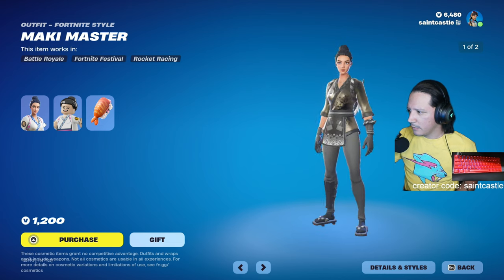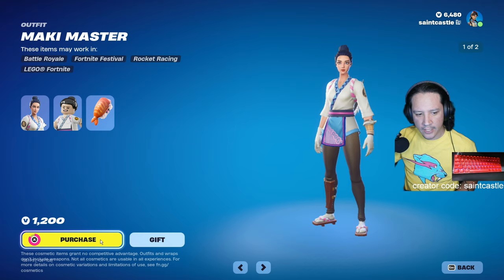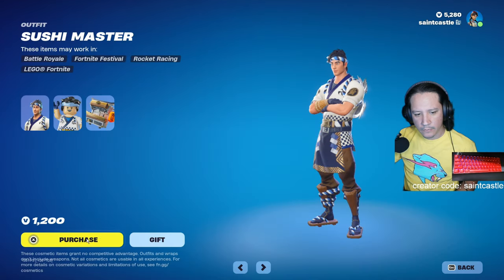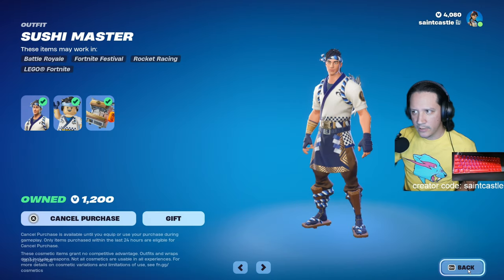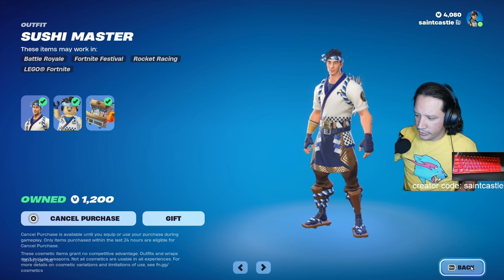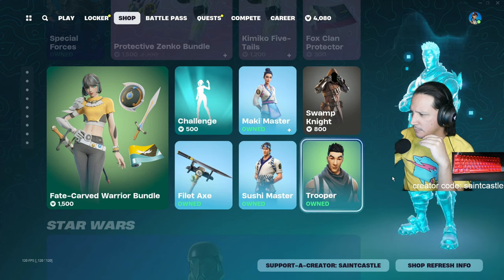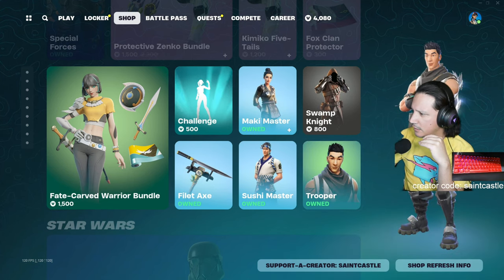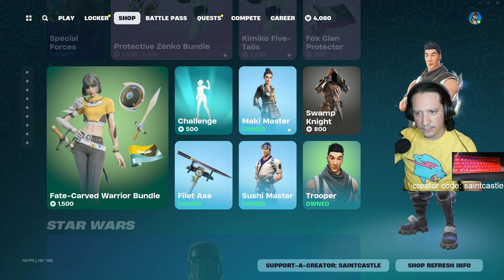Checking out Monkey Master here - I wasn't sure if I wanted to get her, but she did come out around 2018-2019, she was one of those OG skins, so I ended up getting her. I am also getting Sushi Master, also an OG skin from the first couple years. I love the OG days. I checked the whole list and found that basically everything in this section of the item shop was OG.